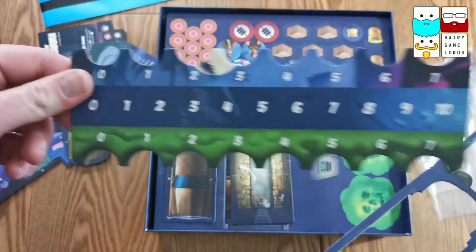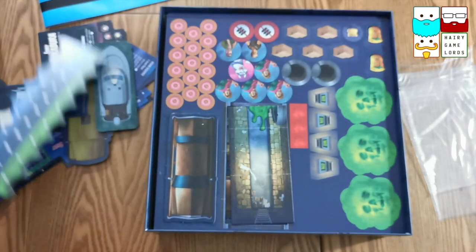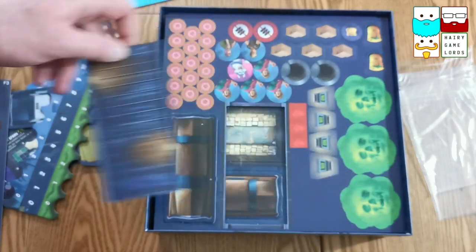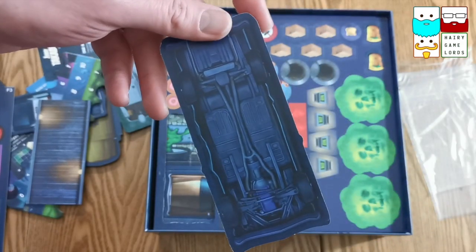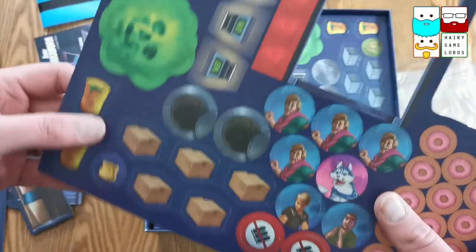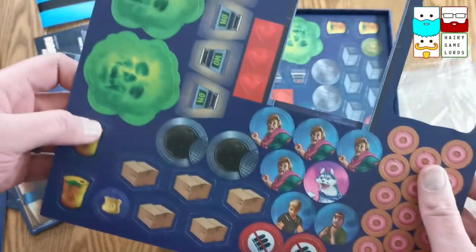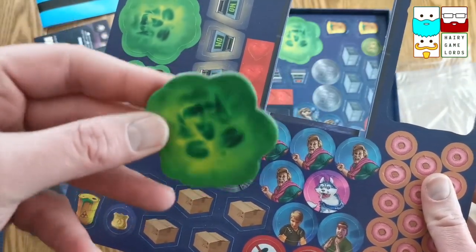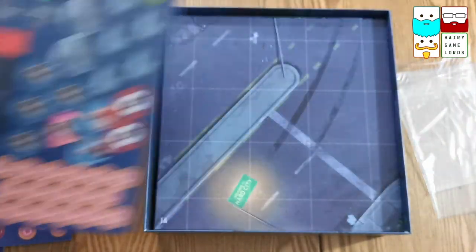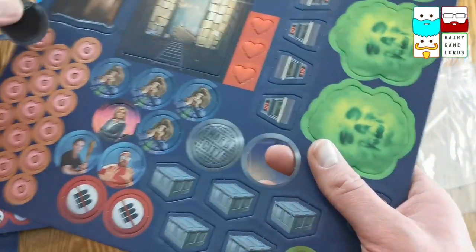There's an alleyway — flip it over and it's some kind of crossing board. There's plenty of donuts to be seen here, after all it is a cop thing. Some civilians, a dog — obviously the dog's going to always survive... or is it? An evil green thing. Lots and lots of punch boards, like these manhole covers.